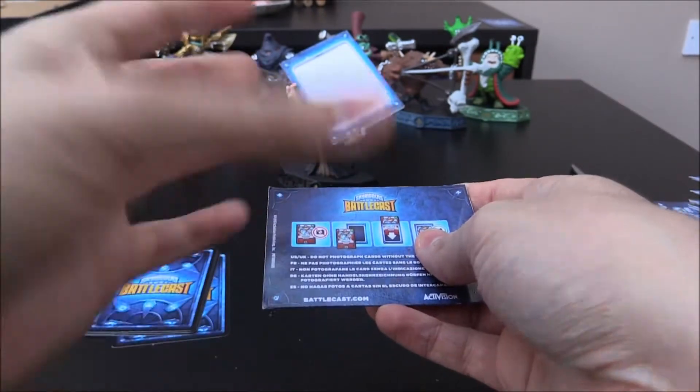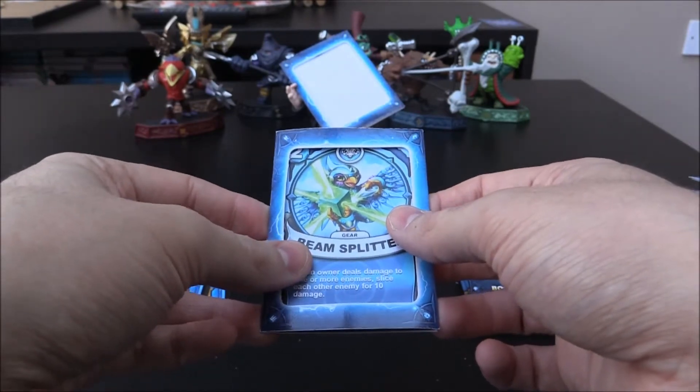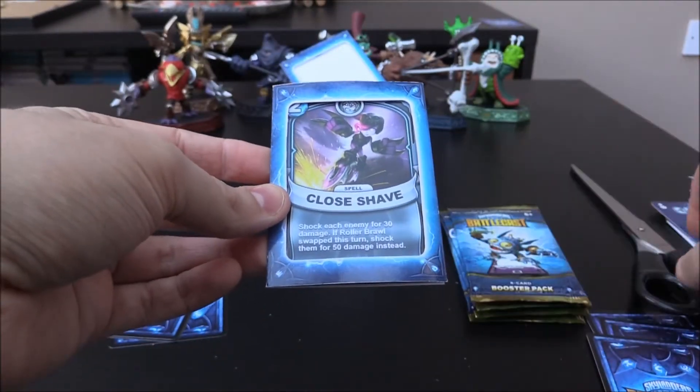You can pause the video just to see what all the stats are, and if we do have new ones then I'll read them out. Beam Splitter — this is a Stormblade 2 Crystal gear there. You can see that there, very nice indeed.